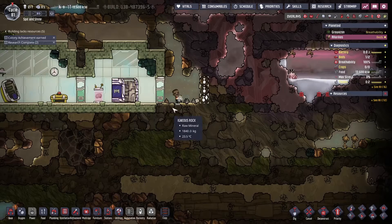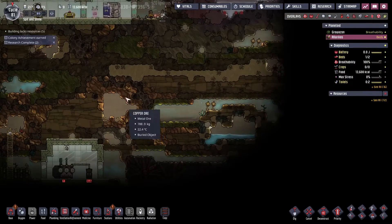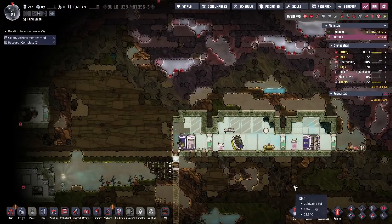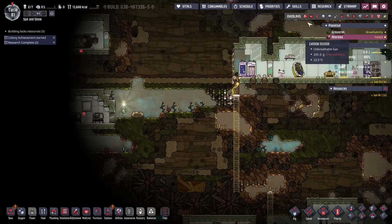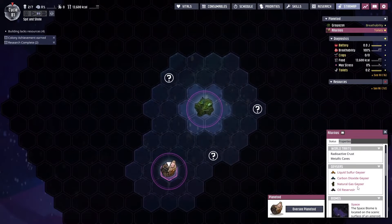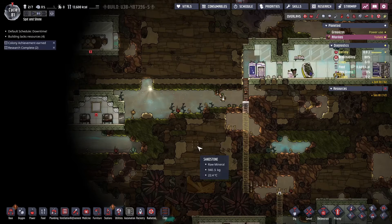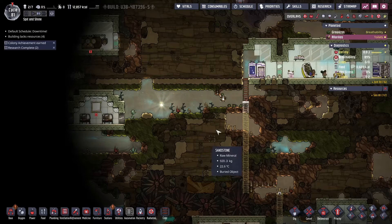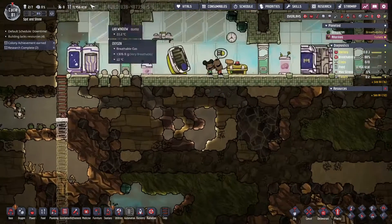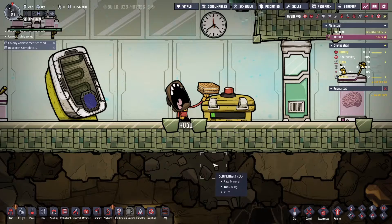I'm going to speed it up just a little bit. I don't really need to go this way for much, and I kind of want to see what I've got here for algae, because I'm guessing algae is going to be the order of the day for oxygen for a little bit. I can go to the star map and see what my options are — I will have a natural gas geyser and oil reservoir probably way down at the bottom, which is useless to me. And a liquid sulfur geyser is great for food production. It looks like we did start with some nutrient bars. Ruby, are you okay?